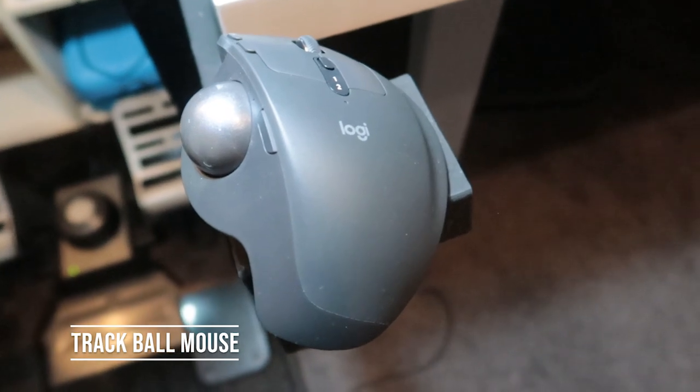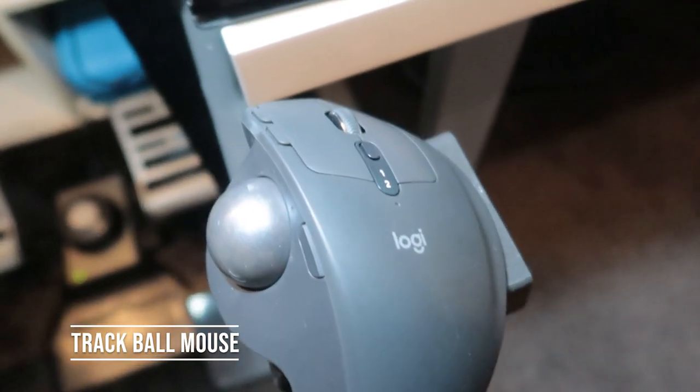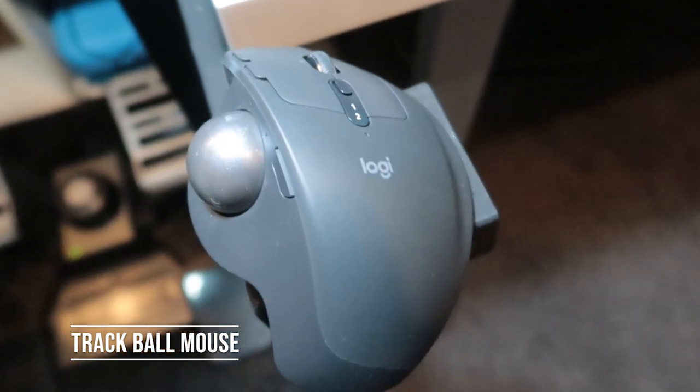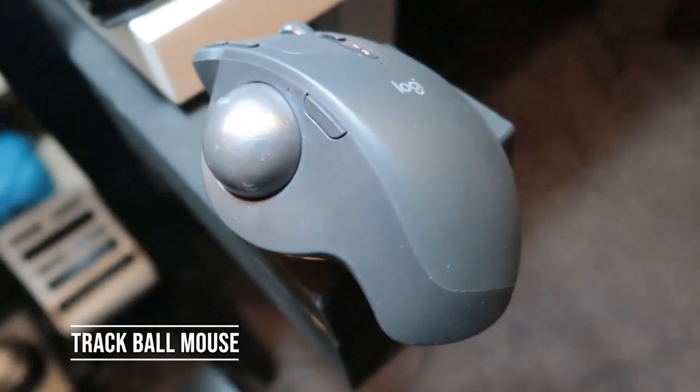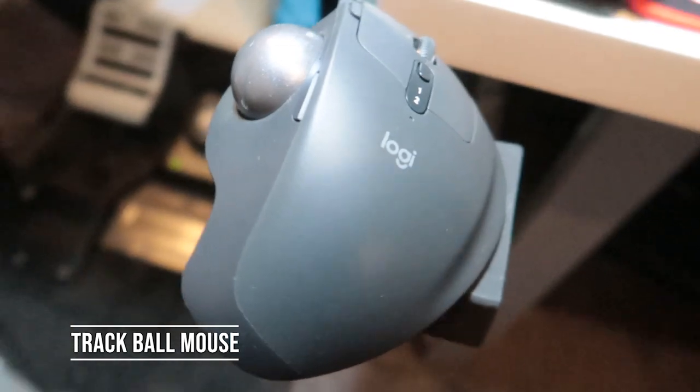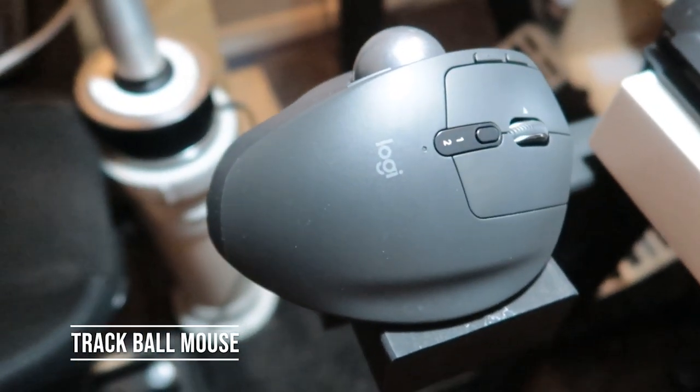Alright, the first one is a trackball mouse. This thing's absolutely fantastic. Every time you take your hand off the mouse, it is still in the exact same place as you left it. The link to this mouse is down in the description below, as well as all the other products and software that I'll be using today.